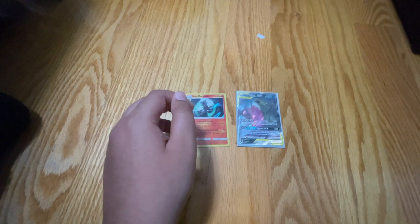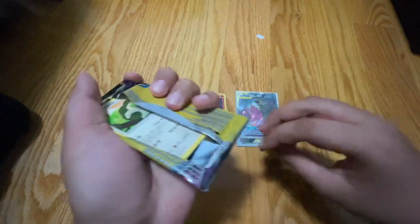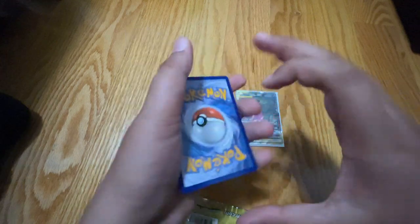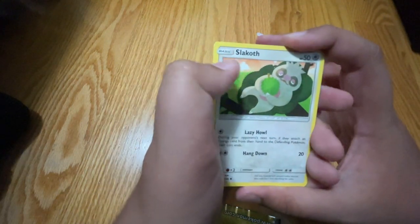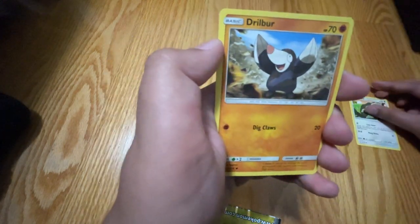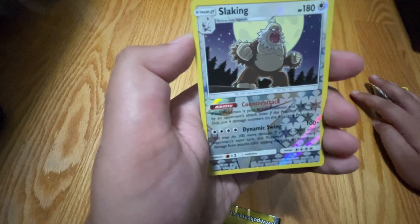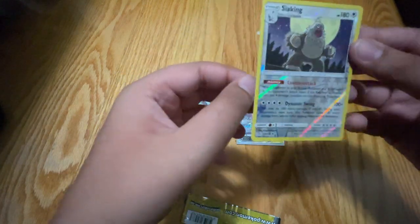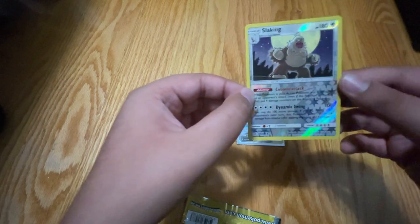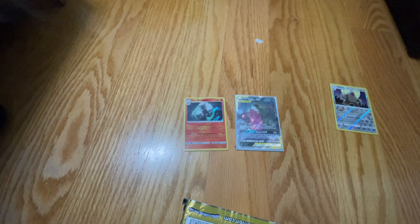And our last pack of Unified Minds. Let's see if we can get anything good. We got Slaking, Slaking, then a Drifblim. And the last card — we get a Slaking reverse rare. You're actually not guaranteed a holo in these Dollar Tree packs, so I'm going to put it right here because it's very rare too.